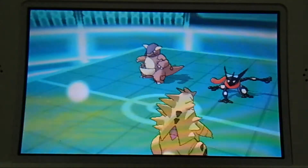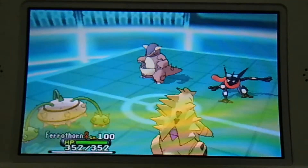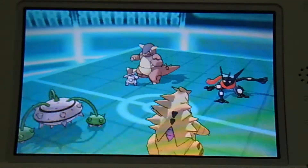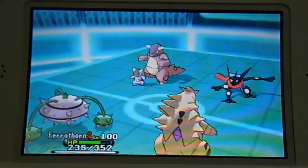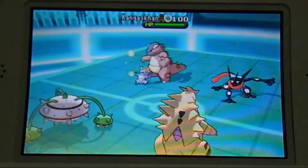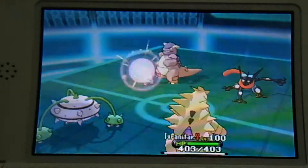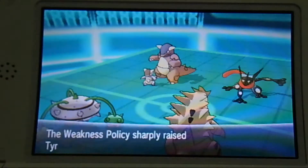The opponent sends out his Kangaskhan, so I switch my Kangaskhan out into Ferrothorn and protect my Tyranitar in case he goes with Power Up Punch into Tyranitar. The opponent goes for Fake Out and Dark Pulse instead of Power Up Punch into Tyranitar. Then he goes for Dark Pulse again into Ferrothorn, still around 50%. Power Up Punch goes into Tyranitar, activating the Weakness Policy.